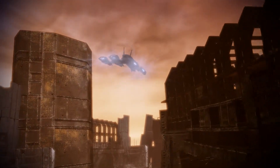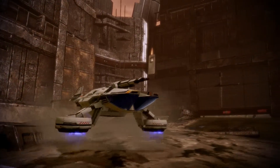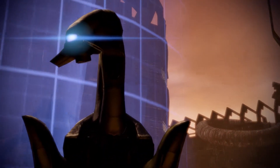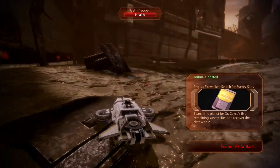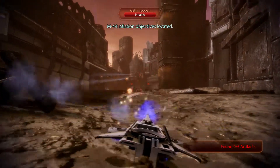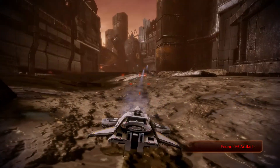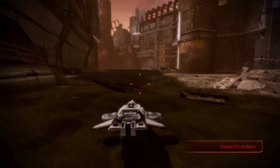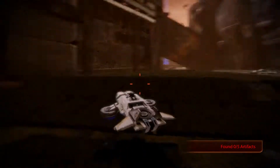Looks like a world with a lot of junk. And Geth! So, combat! Scanning for mission objectives. I need to find five artifacts. I probably should just fire at those guys. That works well enough. Homing missiles are just the best thing ever — just fire in the general direction and you hit anyways.